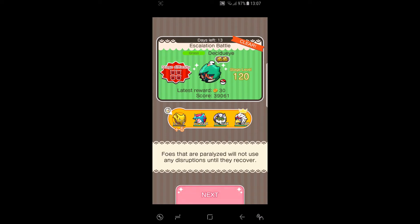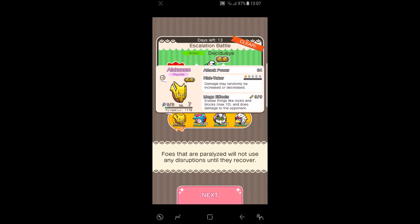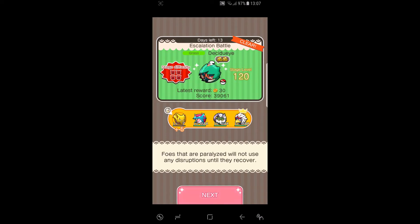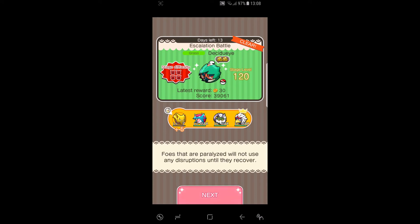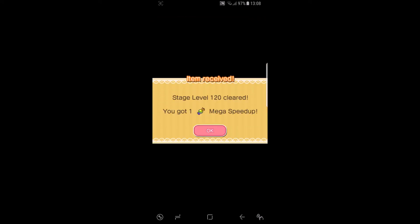As a recap on the team I used: Alakazam as my Mega, Talamence for the Mega Boots for level 5, Ferian Tornados for the Risk Takers for level 4, and Bravery for the Sky Blast for level 4. Let's see what item we get after beating this stage — awesome, we got a Mega Speed Up!